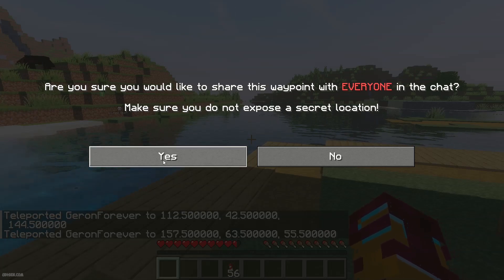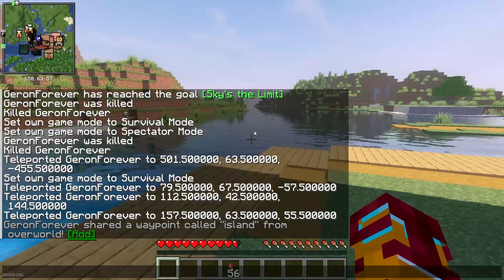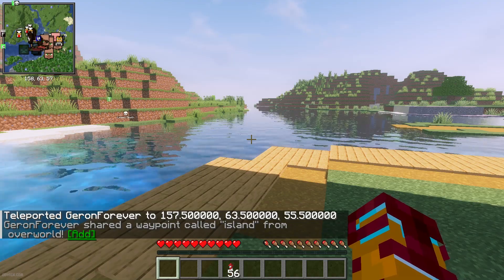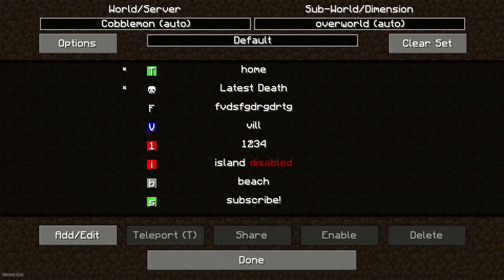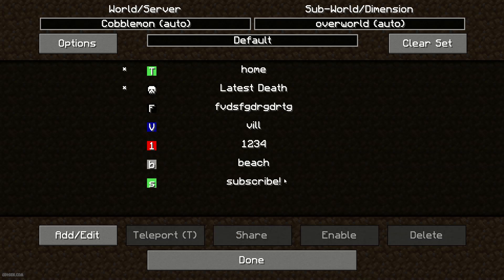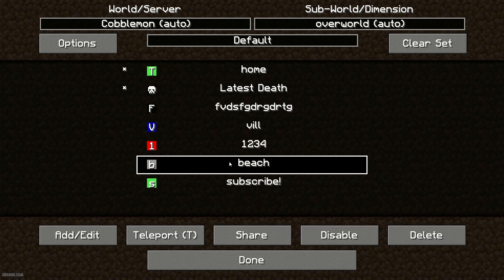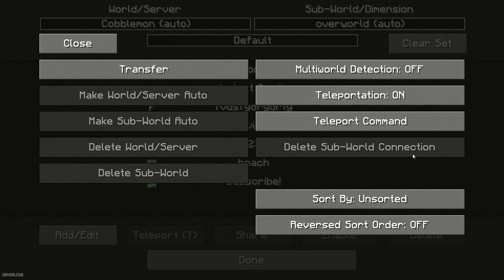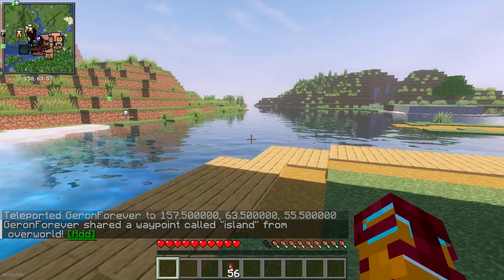You can also share waypoints with another player in your world. Press the share button, and if the other player presses it, they can add the waypoint to their own waypoint system. This is especially useful on servers. You can always press delete to remove waypoints.